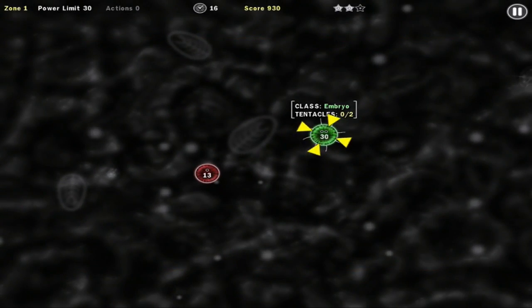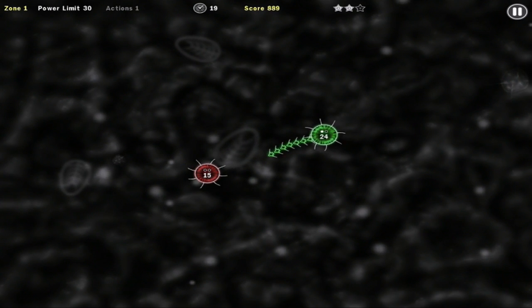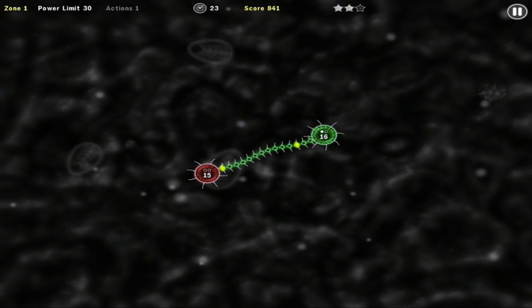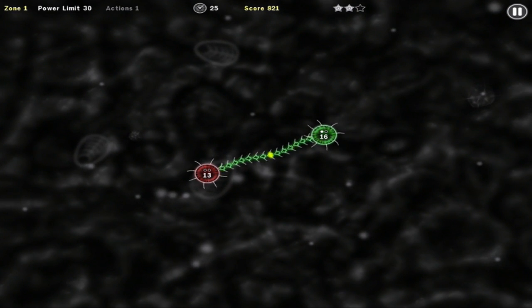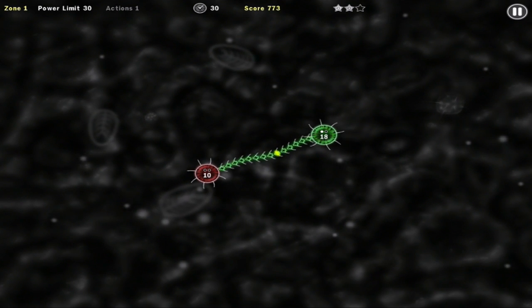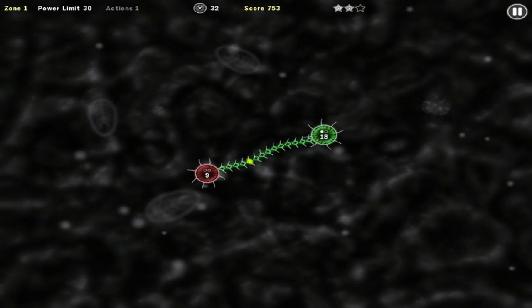The basic premise of Tentacle Wars is to try and infect and overtake the other enemy pods. You do this by shooting out your limbs, which when attached will start slowly draining the enemy's health. It's a war of attrition, and the strategy really lies in knowing when and where to attack.